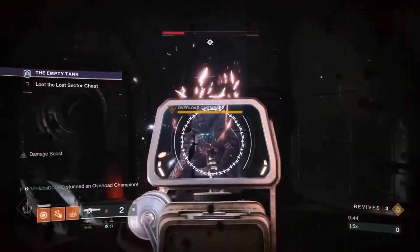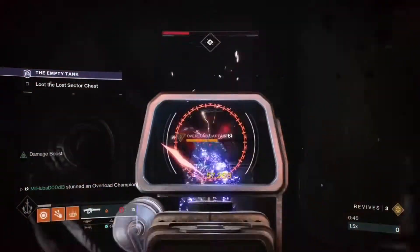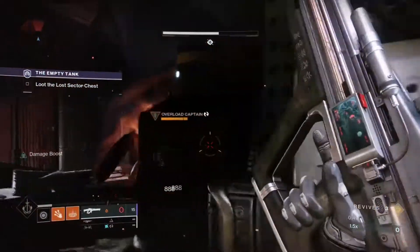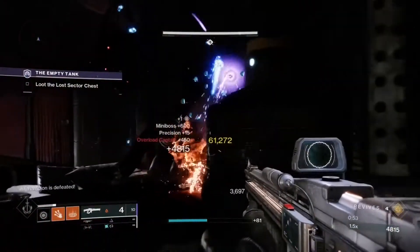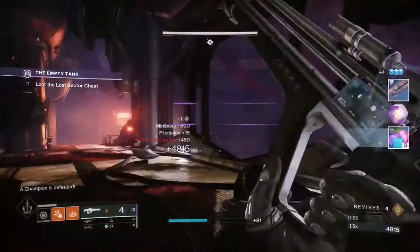In Season 15, being Season of the Lost, I would highly recommend taking advantage of the fusion rifle meta. Pairing any fusion rifle with the armor mod Particle Deconstruction will give you a huge advantage in any high content activity.